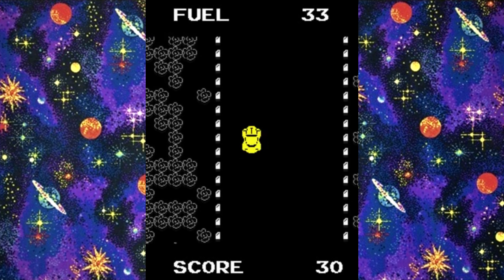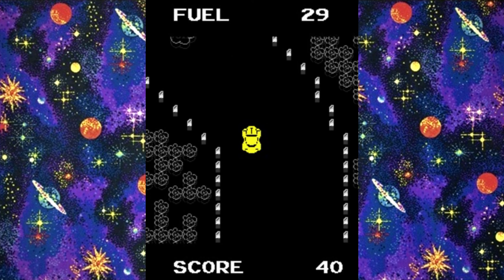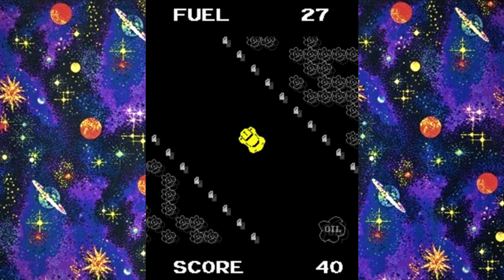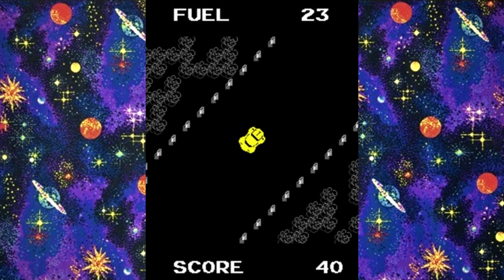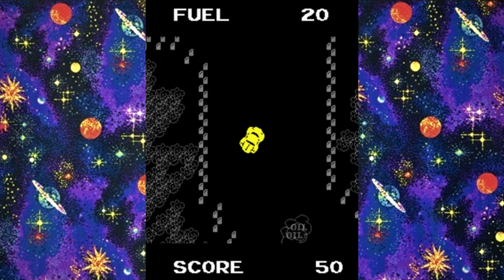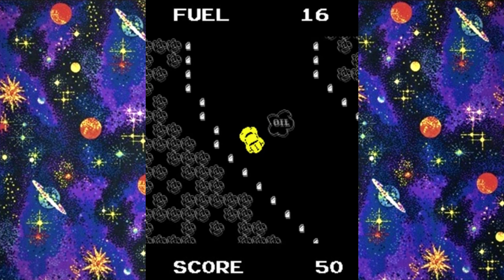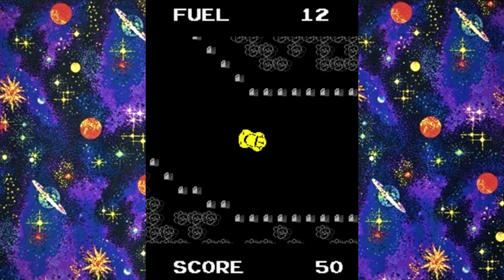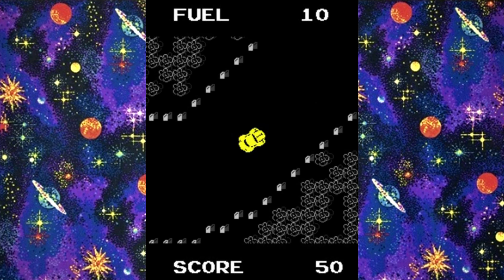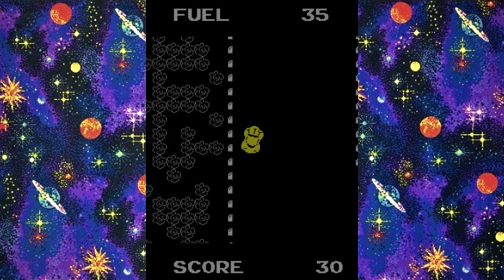Atari's Superbug was a huge evolution of the already well-established top-down driving game genre. This is because for the very first time in a game like this, the screen scrolled, meaning you had to learn the course to gain the best scores. In the game, you drove an iconic VW Beetle around a track avoiding hazards such as parked cars, oil slicks and sand. The idea was to complete as much of this course as you could before the time ran out, at which point you would not only be awarded with a final score, but also an appraisal of your driving ability — another first in video games.